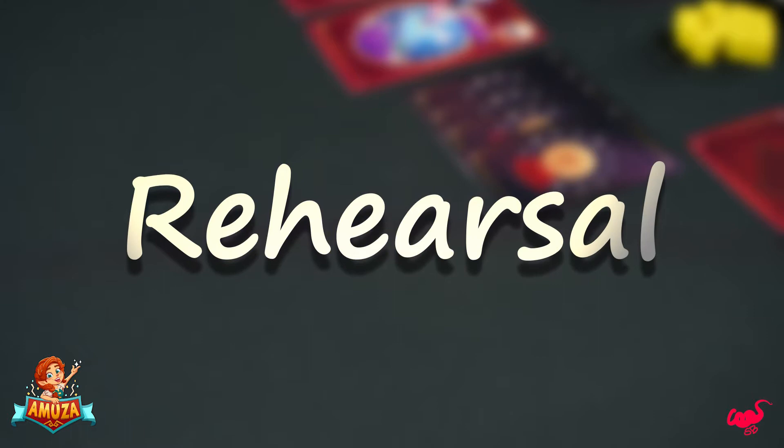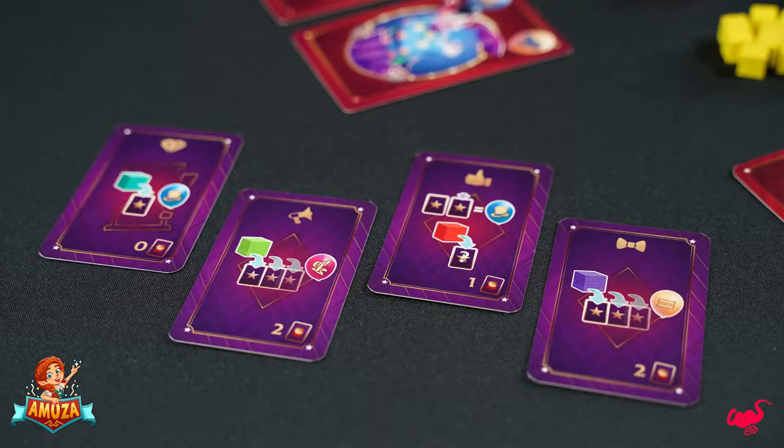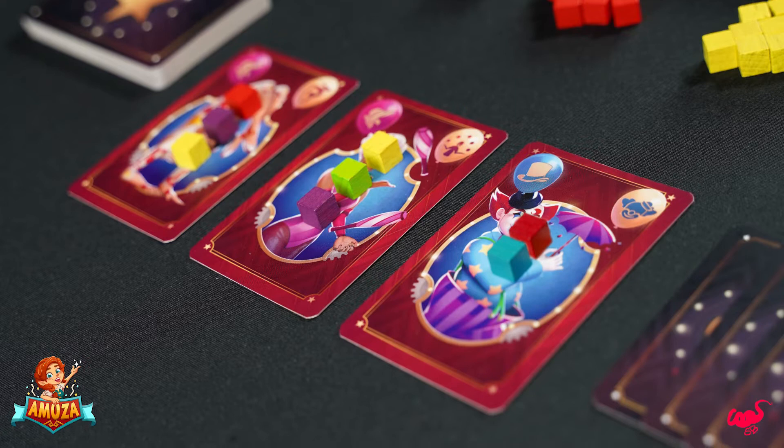Next is the rehearsal step. Play one or more upgrade cards from your hand and add upgrade cubes to the performers in your circus caravan. Each card has a cost in the bottom right corner that is paid by discarding additional upgrade cards. Each performer can only have one upgrade cube of each color.